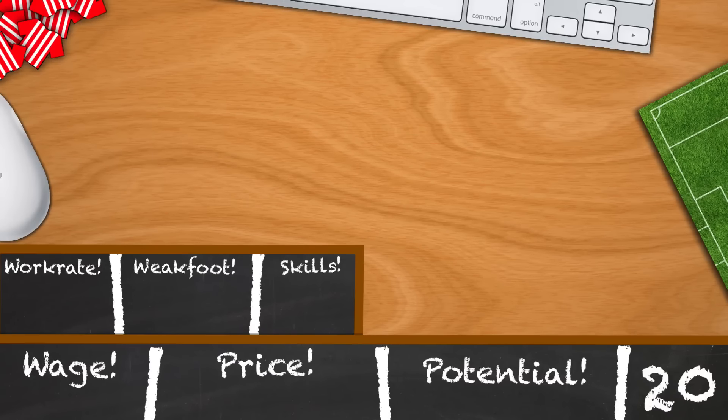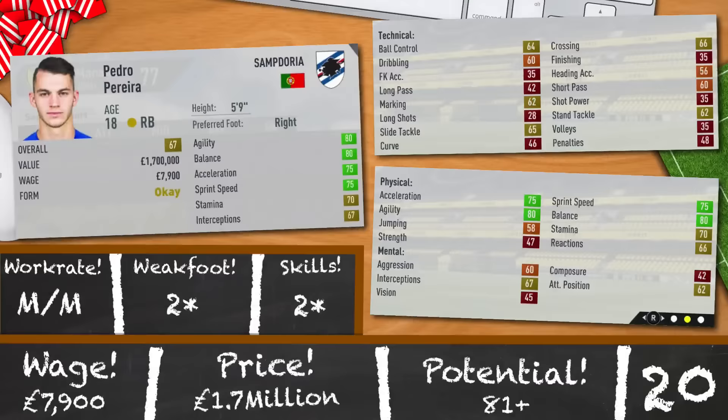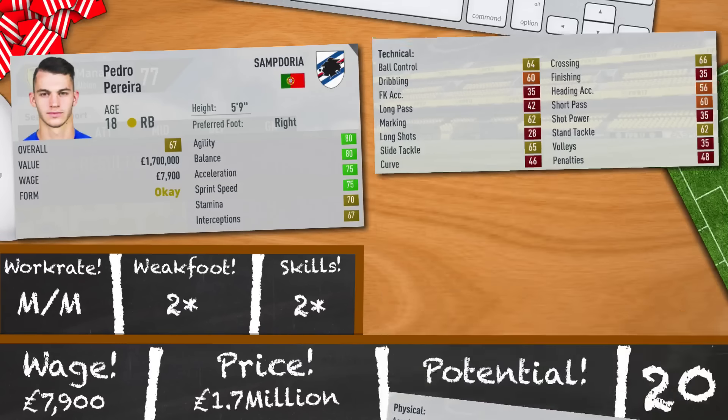Pedro Pereira of Sampdoria is the second choice today. 18 years old, 5 foot 9, 67 rated. 80 agility, 80 balance, 75 acceleration and 75 sprint speed. Not my preferred choice, but he's maybe one to think about if David isn't available. Medium, medium, 2-star, 2-star and a potential of 81, and could definitely do with a little bit of training. You can get him for a good price at 1.7 million, but his wages are more expensive than most at 7,900 a week.